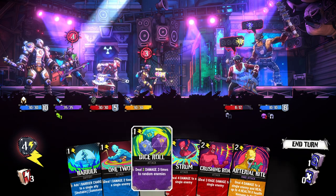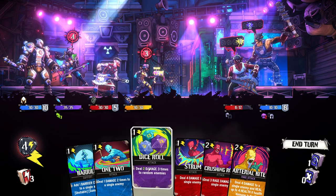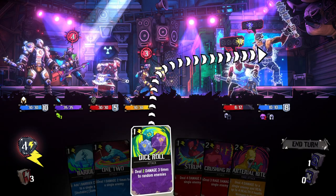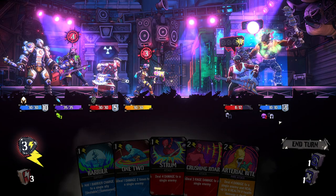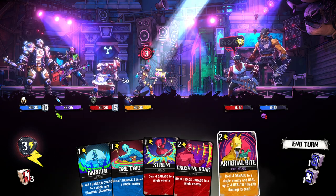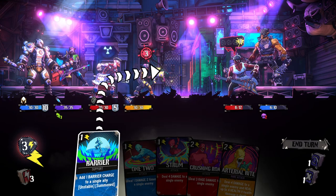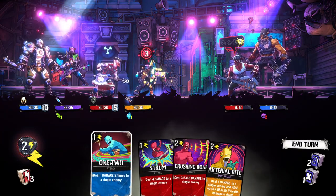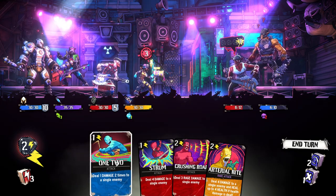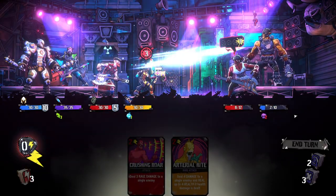So this guy's corroded — they will deal extra damage if this two-damage-three-times attack happens to hit our corrosion-inflicted enemy. Let's see what happens. All three hits ended up on our dude and they did take extra damage — that was really nice. Deal four damage to a single enemy and heal up to four health. Let's use a charge just to block this damage here. We can deal four damage or three rage damage to a single enemy. We can deal four damage to the tank and then one damage twice to the tank — so that's the tank done.